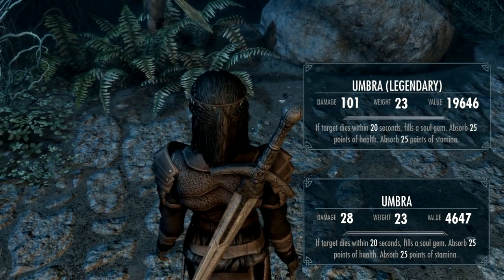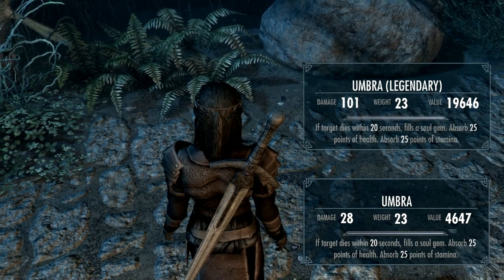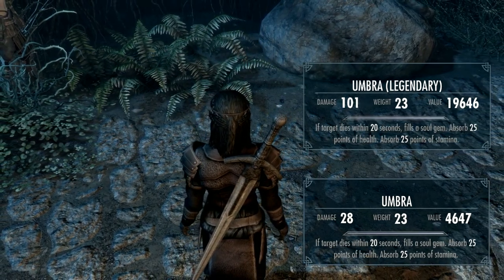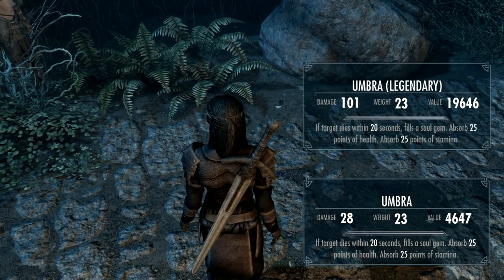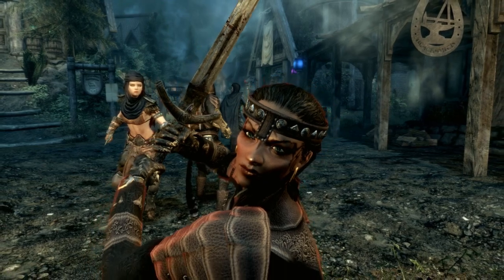The stats after improvement with 30 points of XP and no perks in two-handed at all: I got damage 101, weight 23, and I'm sure it could be taken further.